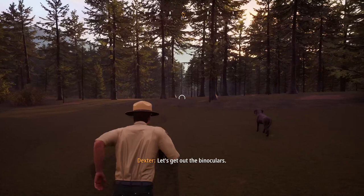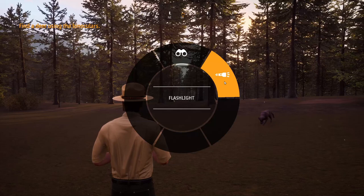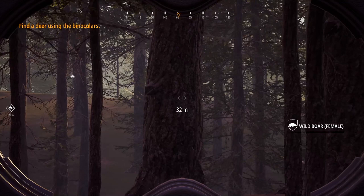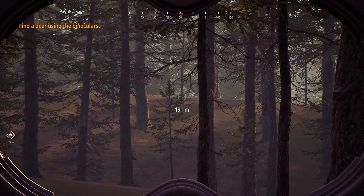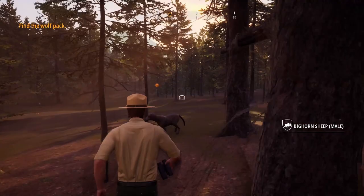Let's get out the binoculars. You hold the Q key down and move around - you can also toggle flashlight and so forth. They want you to get out the binocs and look around. That should be a wild boar female. You're going to find a lot of females out here, just like in the regular game - lots of things you can't shoot. The zoom out would be really nice to have.